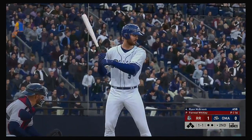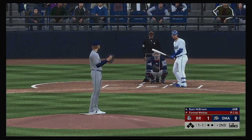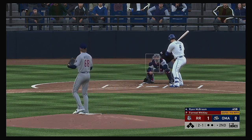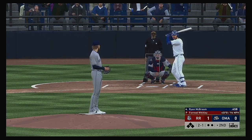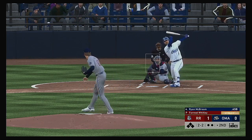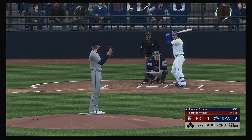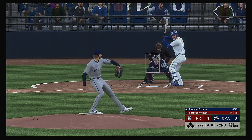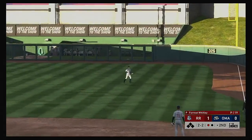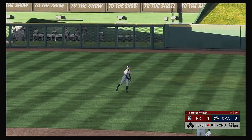So now it'll be the four-hole hitter, Ryan McBroom, set to lead off the home half of the second. 1-1 — can't connect there, it's 2-2. Heading out towards shallow right — right fielder giving chase, he gets there and makes the play for the first out.